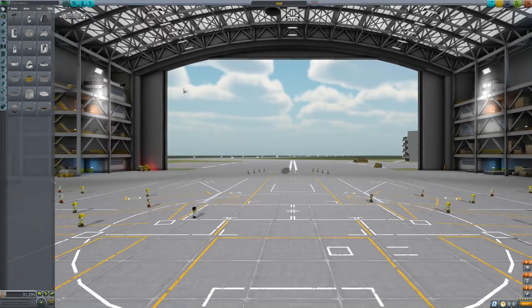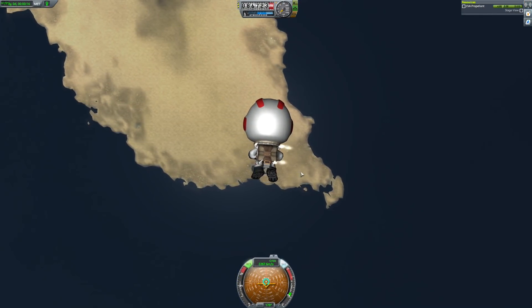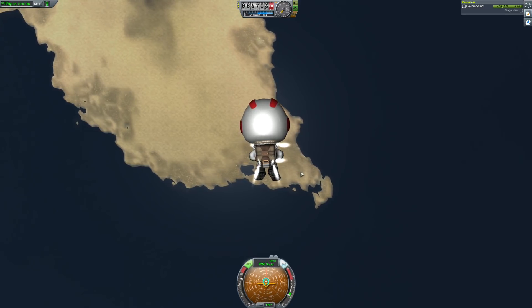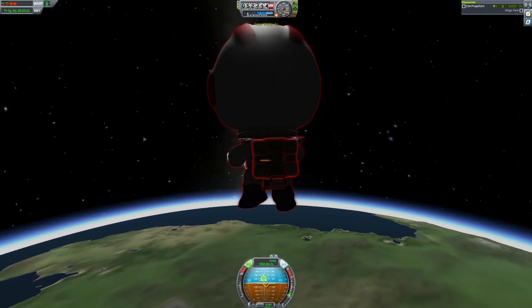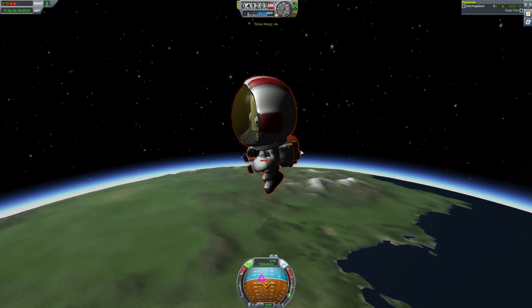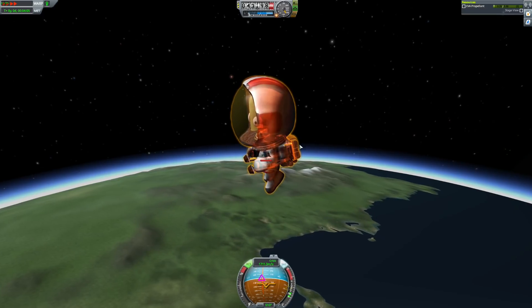Let's do some final testing with parachutes — a level landing and re-entry from orbit without any protection. During braking, we can enjoy the new suit thruster particles. You can see Kerbals are quite thermally durable, so they can survive a light re-entry through the atmosphere and then land with parachutes.